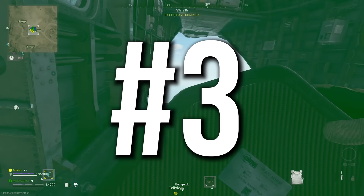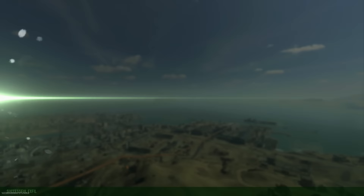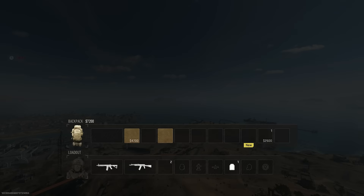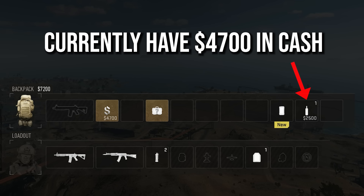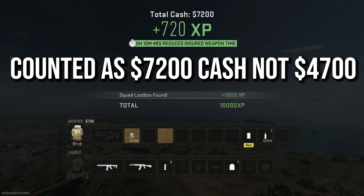Number three — this is a two-parter. It's pretty common knowledge that if you've got a cooldown timer on your insurance weapon, you can reduce the timer by exfilling while holding loads of cash. A pro tip here: if you've got valuable items — not cash, but things like gold bars or fuel rods — those are automatically converted to cash the second you leave on the exfil chopper. So you don't need to run to a buy station to sell your stuff first; the game will do the conversion for you, and that will still reduce your timer.